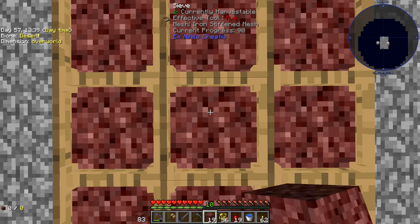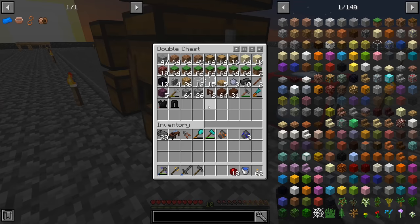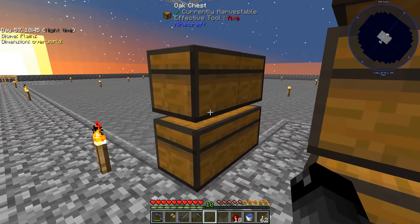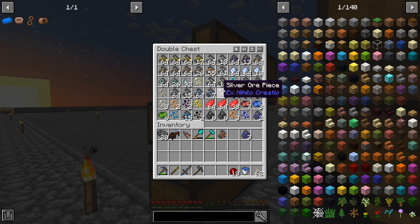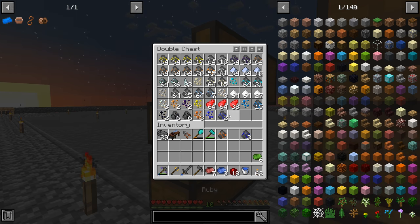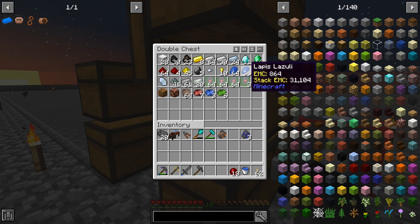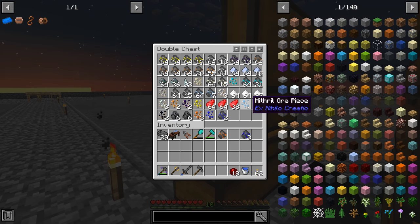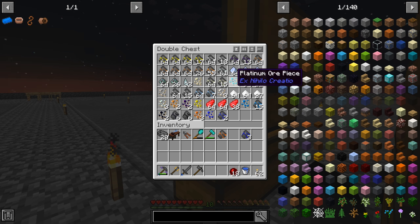I ended up doing another two stacks of netherrack — we only have about 10 netherrack left. I decided to move all our different ore chunks over here, and things that we use often go in our main chest. Things we're not using as often, like prosperity shards, go over here. We'll use those eventually when we can get into Mystical Agriculture, but that's after we progress further in kappa mode.